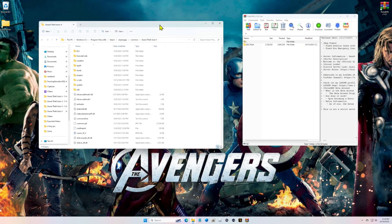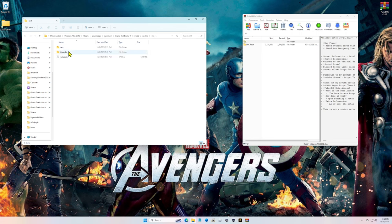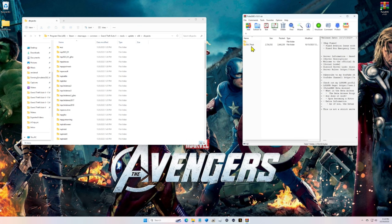In your main directory, go to mods, update, x64, and DLC packs. Double click on the DLC pack folder inside the WinRAR and grab the EMS Props folder. Pull this into your DLC packs folder like this and drop it in.